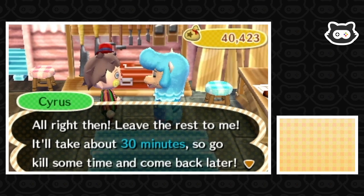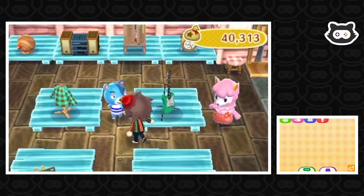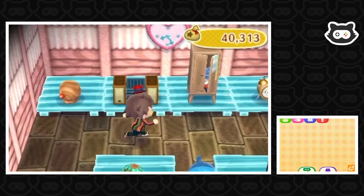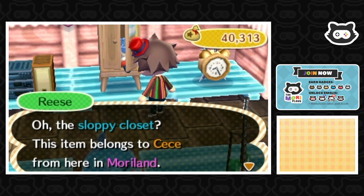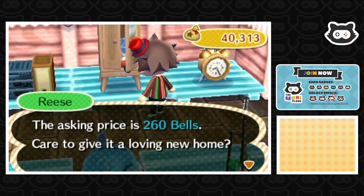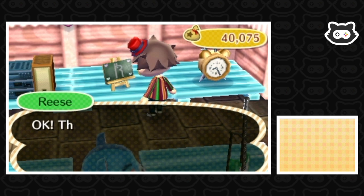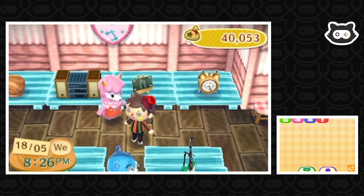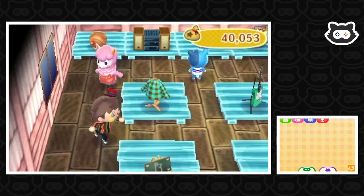'You take good care of it. It'll take about 30 minutes, so go kill some time and come back later.' So Cody's in here — oh, I've just seen an item at the back there. A sloppy closet! This item belongs to CC from here in Moriland, asking price 260 bells. I'm pretty sure you can only get the sloppy series from Re-Tail, or maybe the police station — you definitely can't buy them from Tom Nook's, so Re-Tail is probably the only place.